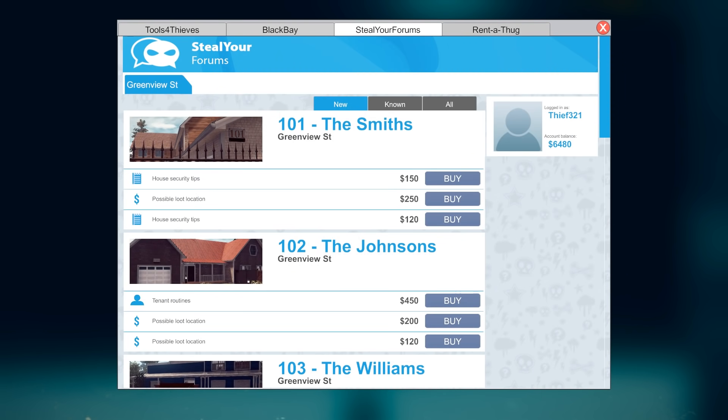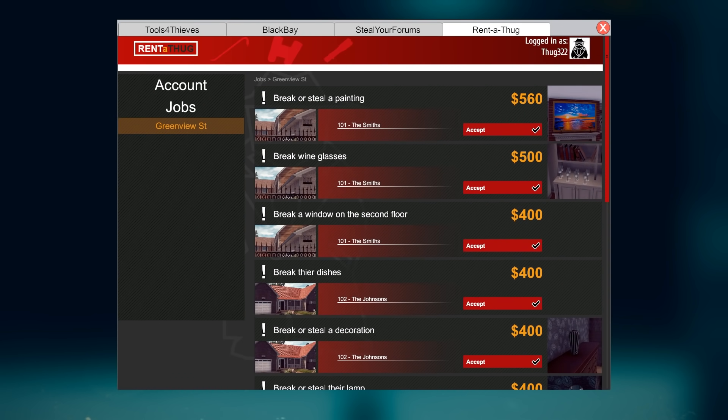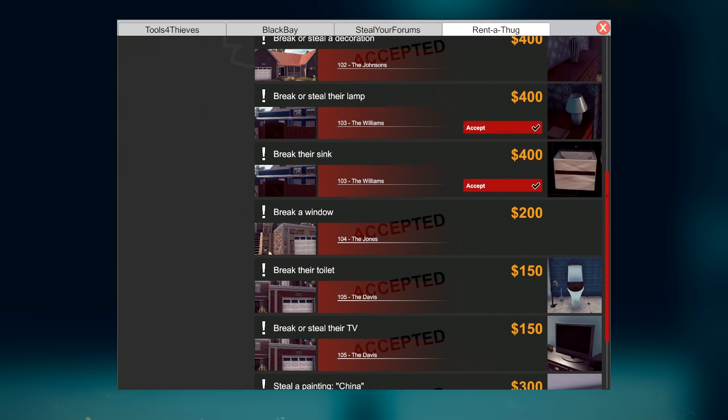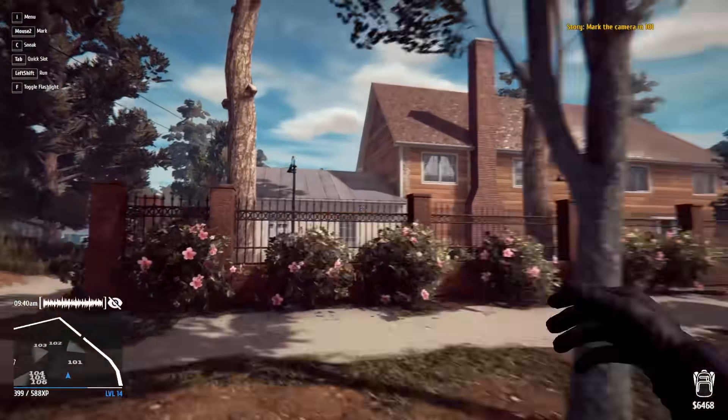Looks like I can't sell the documents to anybody. Lots of missions I can grab though — everything wants me to break things. Break a pane for $500, $565, $500... if I go into these houses and break everything you come out rich. Okay, this is the house that wants me to break into it — the one with the security camera.